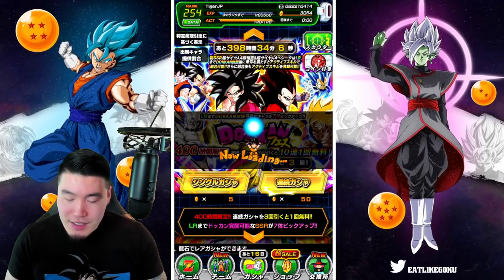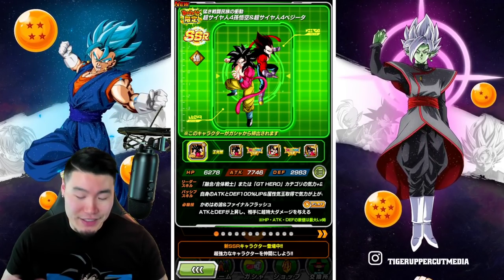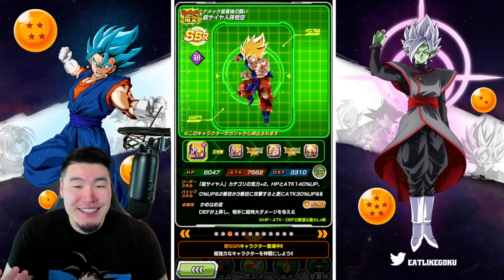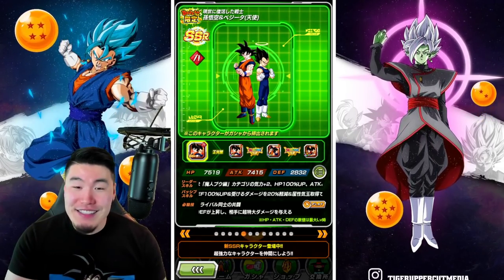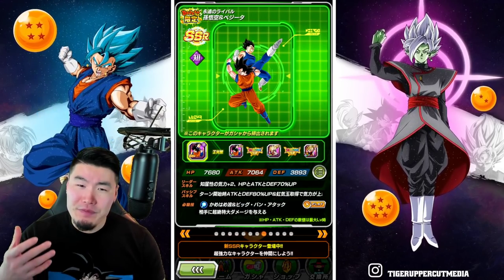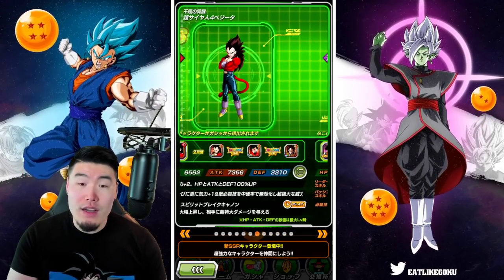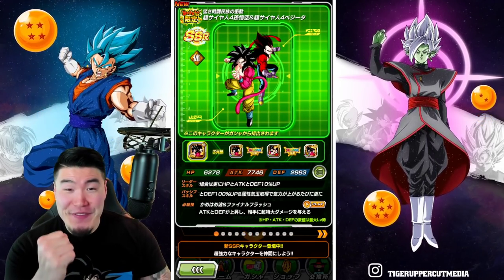And the same thing for this banner too — the Super Saiyan 4s, of course. We have the SIN Shenron, who's the side unit. And then we have INT Super Saiyan LR Goku, SSB Vegeta, the STR Vegito, the LR Super Saiyan 4 Goku, Super Saiyan 4 Vegeta, INT Vegito, and then the GT Goku and GT Vegeta. So once again — 7 Dokkan Fest LRs.